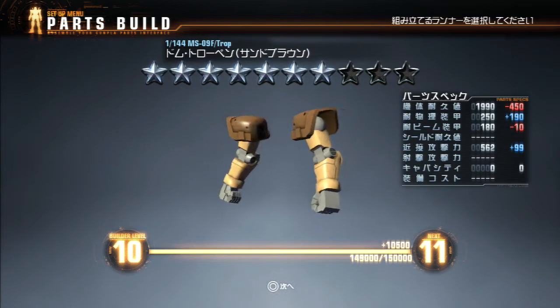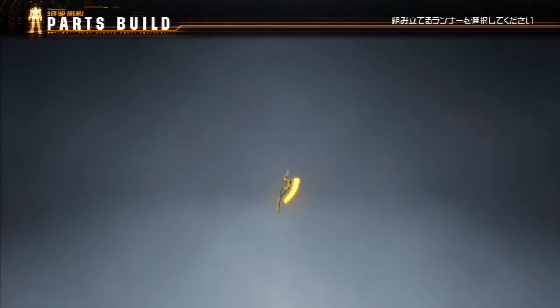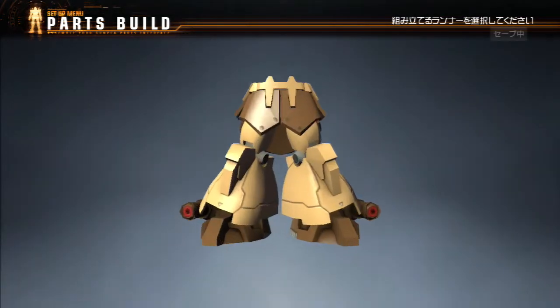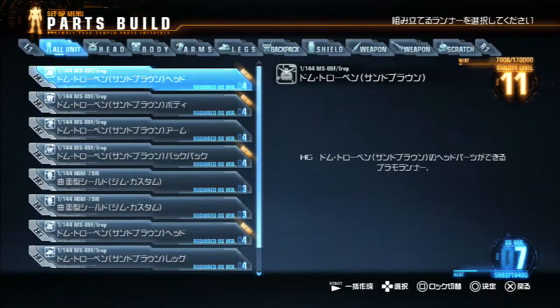Seven stars. Close, but no cigar. Big Heat Hawk, no stars. Well, Builder Level's up — more parts available or something.